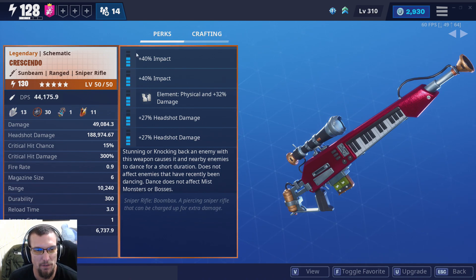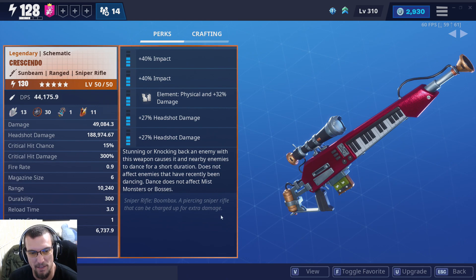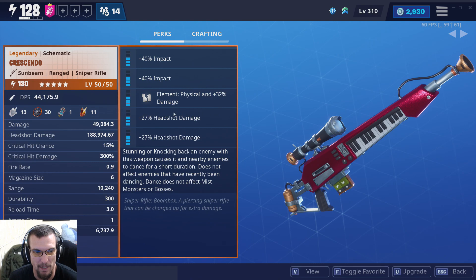You'll see that I have this one spec'd for double impact, physical, double headshot damage. Then we have the new static perk it gets — it's a piercing sniper rifle that can be charged up for extra damage. Stunning or knocking back an enemy causes it and nearby enemies to dance for a short duration. Does not affect enemies that have recently been dancing, and dance does not affect mist monsters or bosses. So we went for headshot damage to do the most damage we can, and hopefully that impact will help.